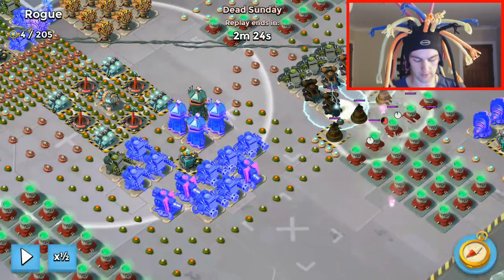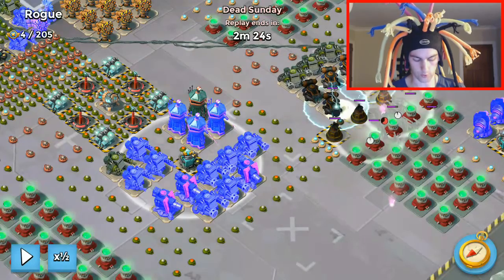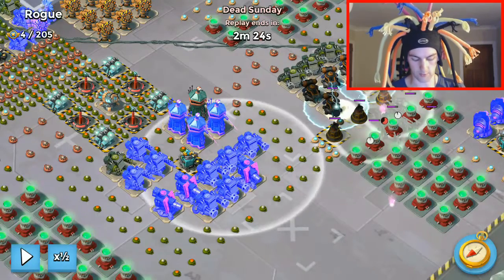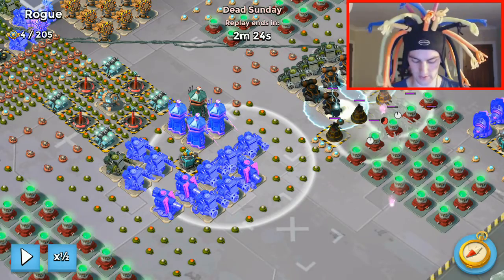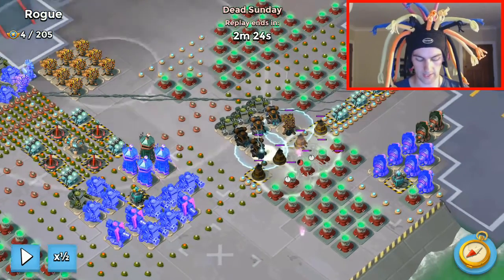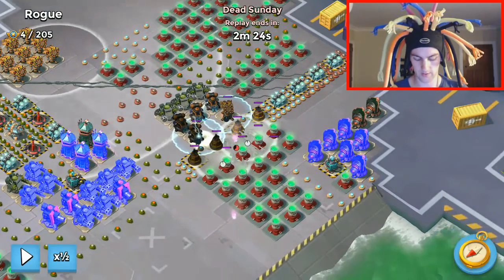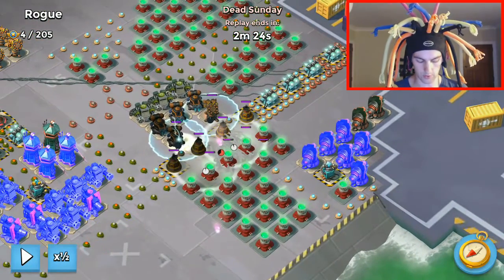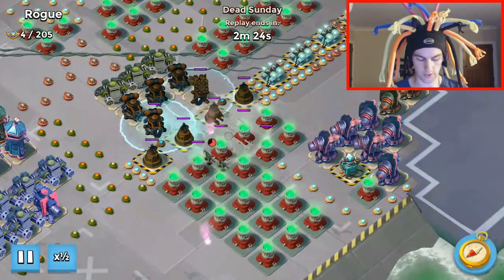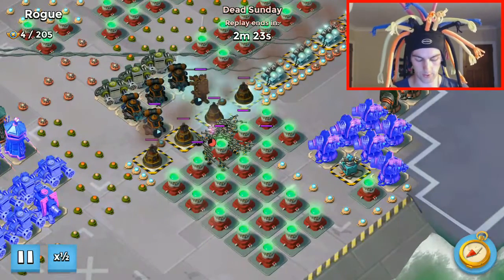Something to consider during this part of the attack is that there can be a rocket launcher, shock launcher, or shock blaster around in here somewhere. Everything here was out of range for me, but sometimes there is something there, so keep your eyes open. This rocket launcher was out of range and these are all burn cannons, so I'm not too worried about them. As soon as the smoke expires I throw critters down low.